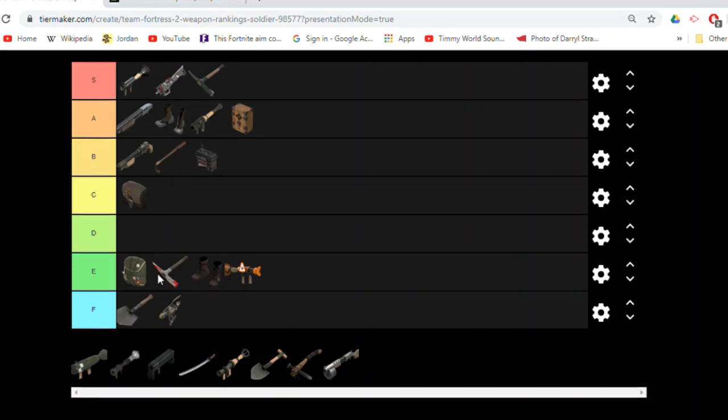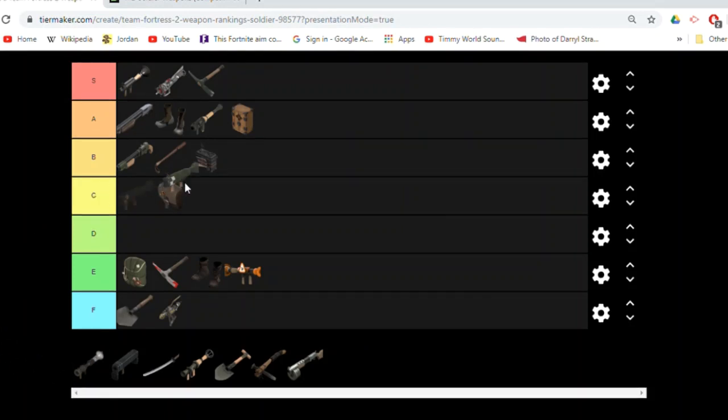The Equalizer — I'd want to put it with the stock shovel, but say you're at like 1 HP, you can deal like 115 damage, which is a nice hit. And the Base Jumper — you can mess with movement, or you could pair it with the Airstrike, which I put in C.